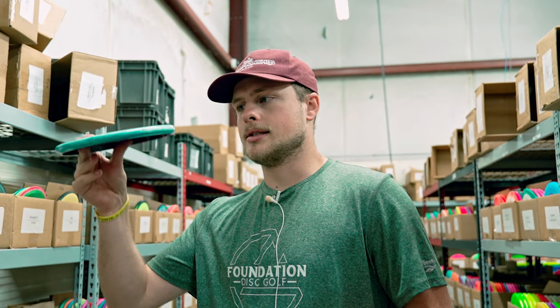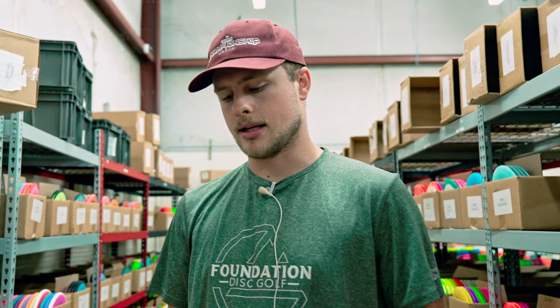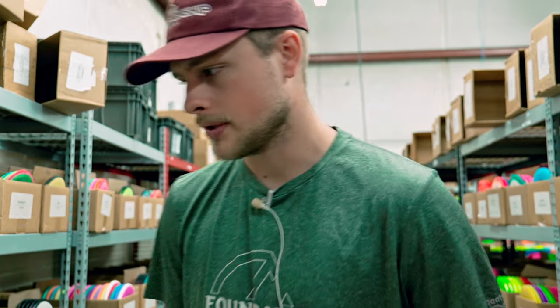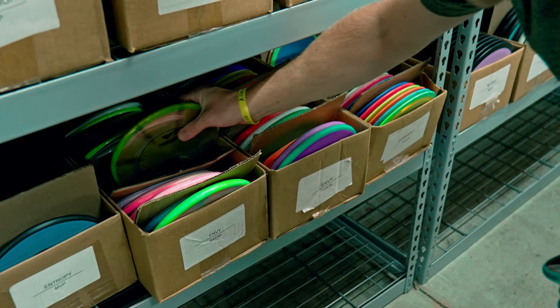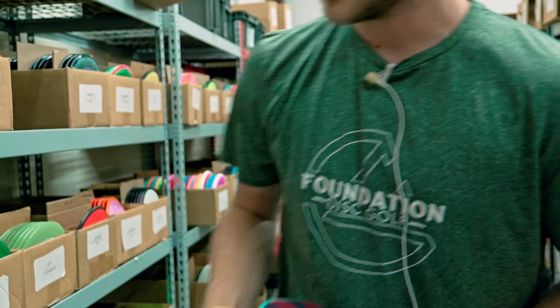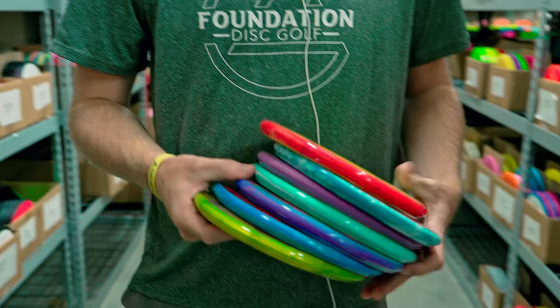They're super stable at the end, but the way they fade — it's not like they just dump left. They just slowly move left at the end of the flight, and it is a really special disc. So if you haven't tried the Envy, we have a ton in stock right now. We've got premium ones, baseline ones, and these awesome Prism ones where the outside of the rim is a cool fun little color. There is just so many colors to be had in the MVP section — make sure to check it out.